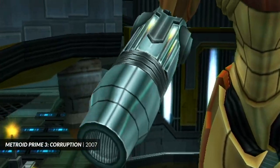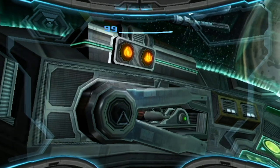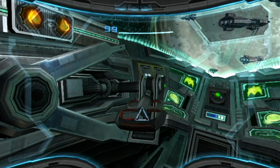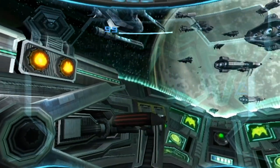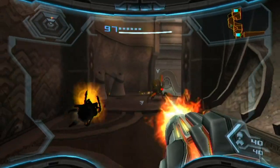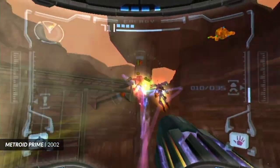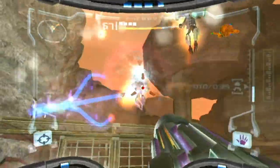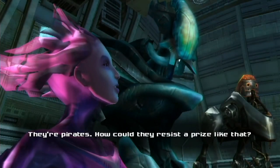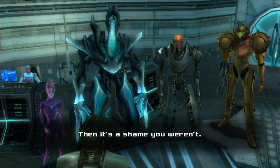Metroid Prime 3 can't quite decide what type of Metroid game it wants to be. This game was released in 2007 for the Wii, and it wastes no time in showing off the unique possibilities of a motion controlled Metroid game — a fully realised FPS control scheme that remains pretty much unparalleled to this day, and was so good that developer Retro Studios re-released Metroid Prime 1 and 2 with these controls. But it also used the added power of the Wii to create moments that make Prime 3 almost indistinguishable as a Metroid game.